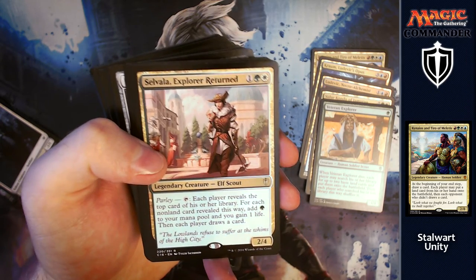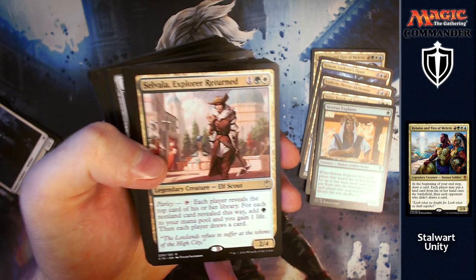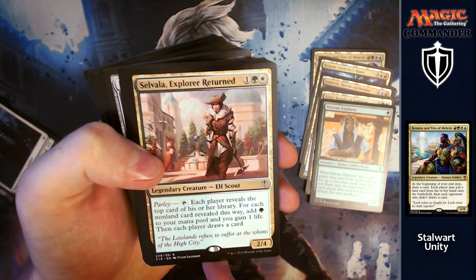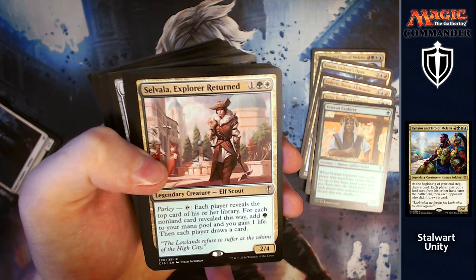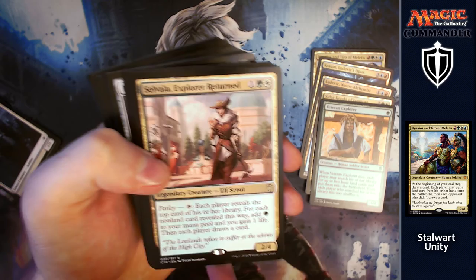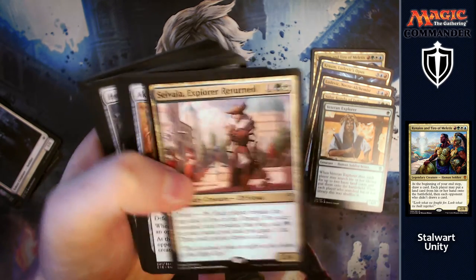Selvala, Explorer Returned: for one, a green and a white, you get a 2/4 with Parley. You can tap it — each player reveals the top card of their library. For each non-land card revealed this way, add a green mana to your mana pool and gain one life. Then each player draws a card. You're benefiting from it, they're benefiting from it — everyone's happy.